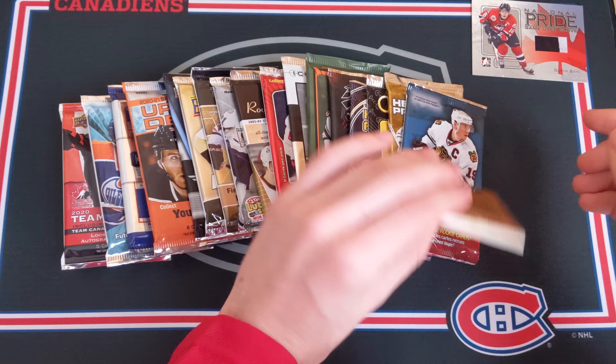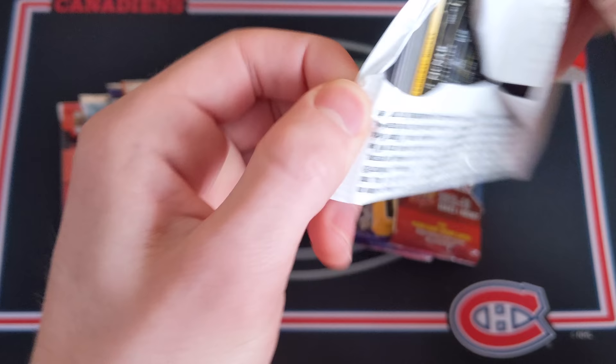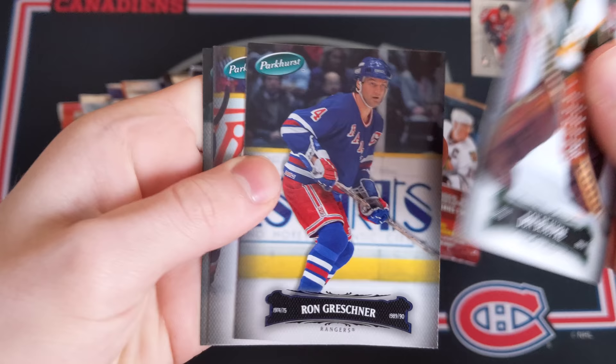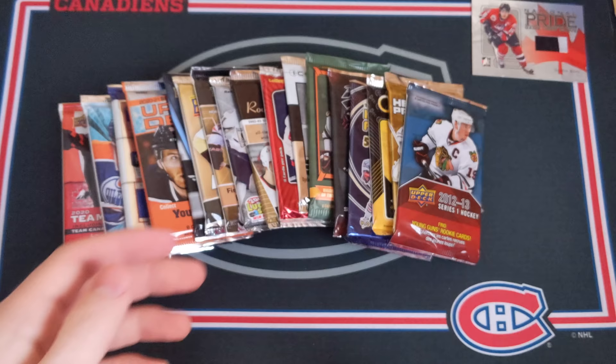Now Parkhurst 06-07 - autographs are one in 36 packs so they're a little hard to find, but it's possible. We've got Don Beaupré, Ron Greschner, Wendell Clark, and Peter McNab. All base there.